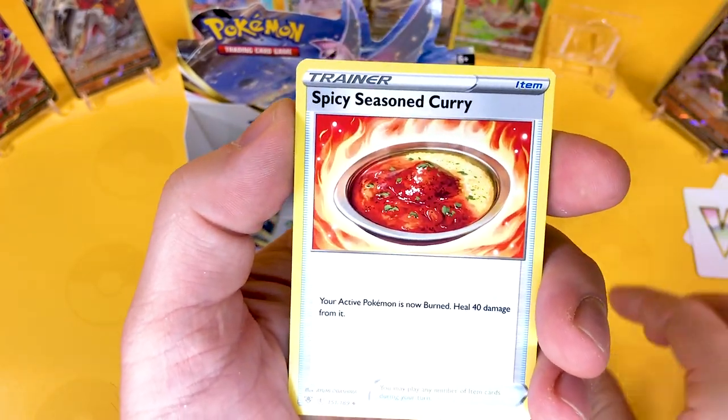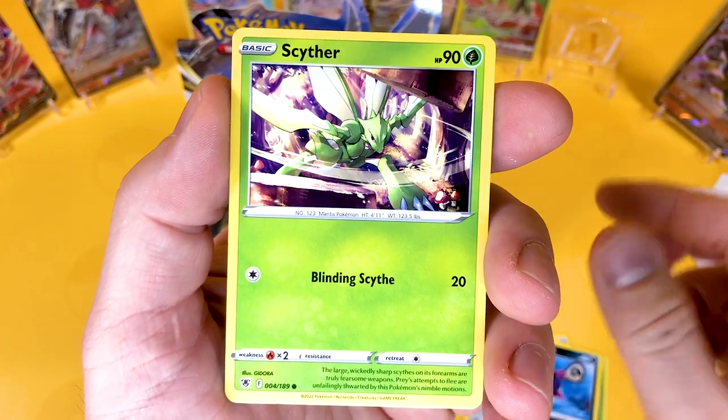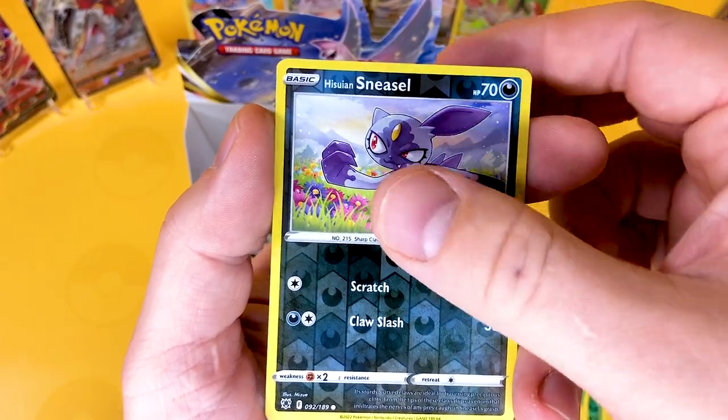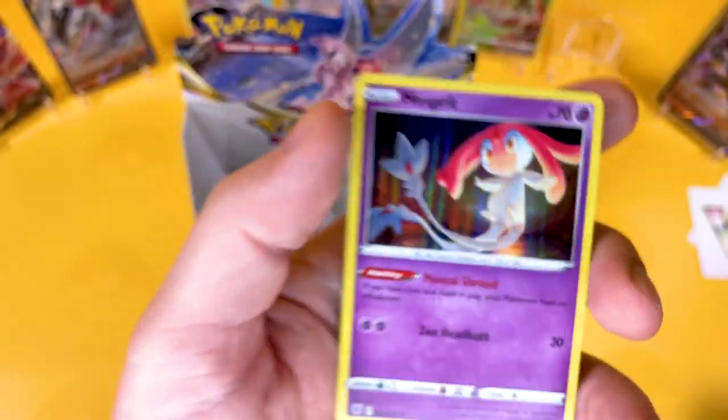So here we go — we've got Fire Energy, Cricketune, Spicy Curry. Watch out for the spice. We've got some Qwilfish, a Sableye, a Togepi, a Combee, a Chatot, a Reverse Sneasel, and we got a Misdreavus. Very good to see another holo as well — it's very exciting.